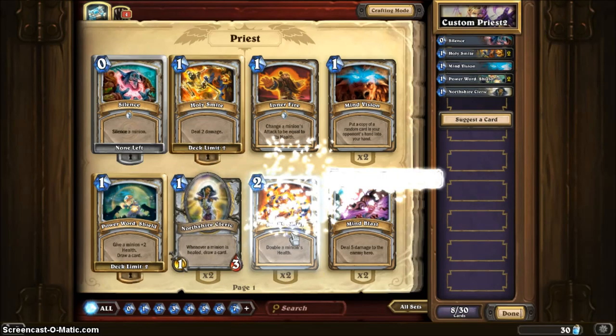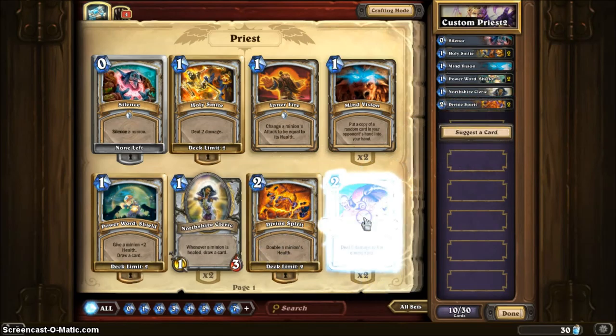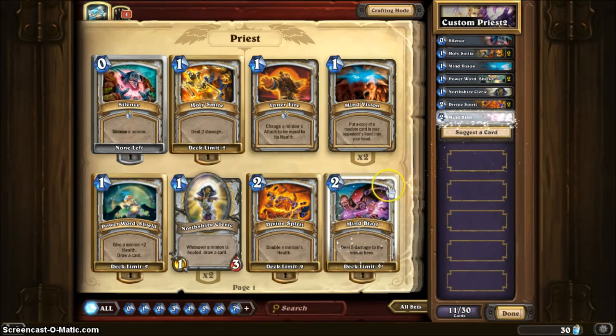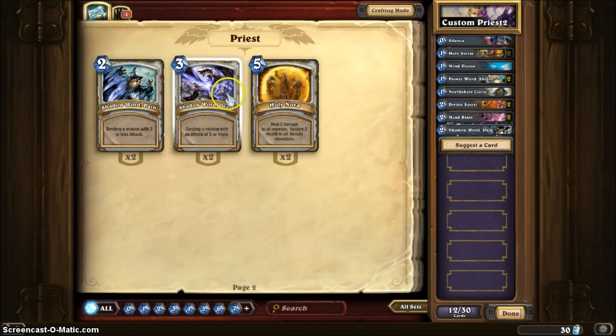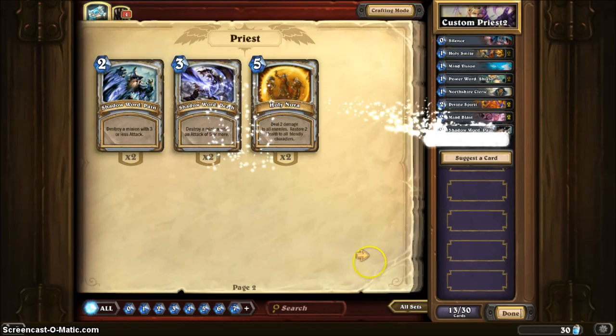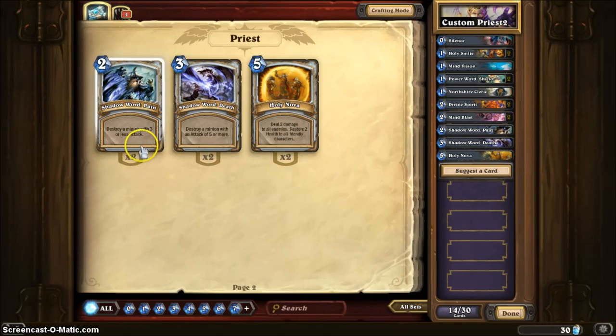Divine Spirit — double a minion's health. I'm going to add both. For 2 mana you deal 5 damage to the hero — that comes in handy, I'm going to add 2 but I might leave 1. I only have 3 Priest cards left. Destroy a minion with 3 attack or less — that comes in handy. Destroy a minion with 5 attack or more. Deal 2 damage to all enemies and restore 2 health to all friendly characters. I think that's pretty good for Priest cards.